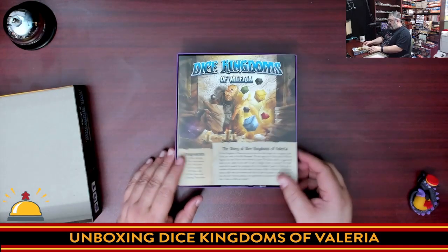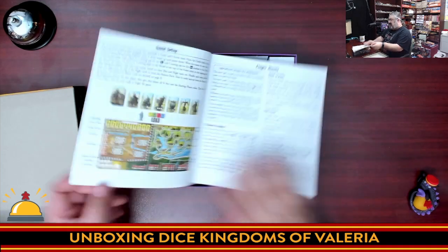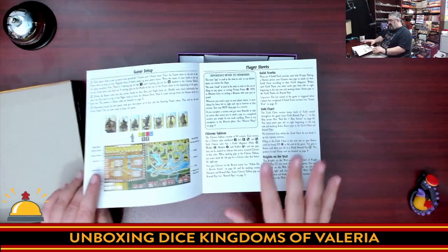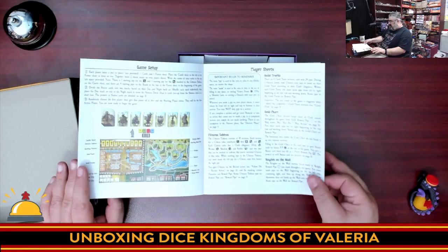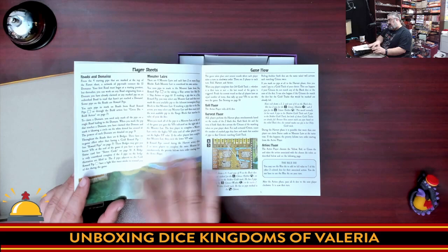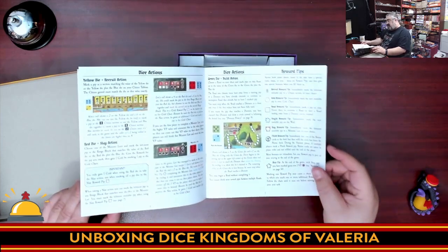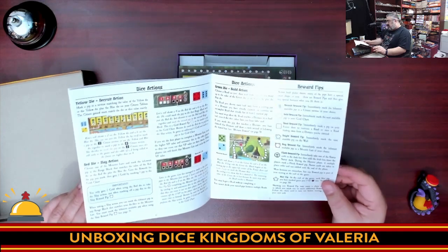We've got the rulebook with the story of the game and the background — already looking interesting. We have the game setup, the player sheets. I appreciate how big the font is on this; it looks nice and easy to read. We've got the game flow, the player sheets — so it looks like there's going to be two different player sheets. Interesting. And what yellow dice are for, what red dice are for — so we have multiple different types of dice.